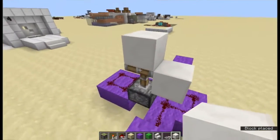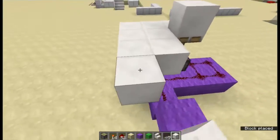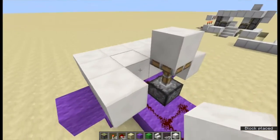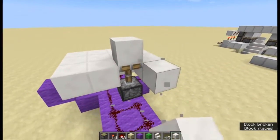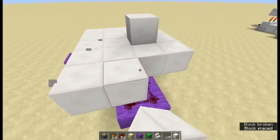Then we need to place a block on top, and that's a piece of our door already in the closed position. So we'll place our floor around like this — there, there, there, there. Just place it right around the piston so you can see where the floor is, and there you go.